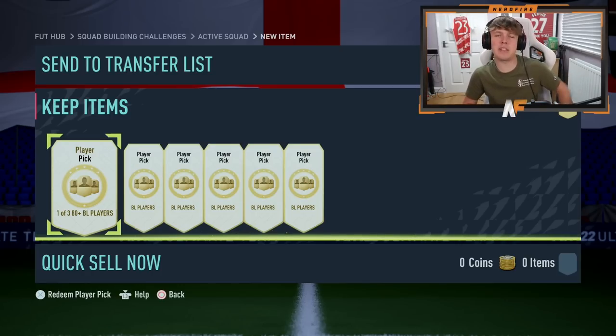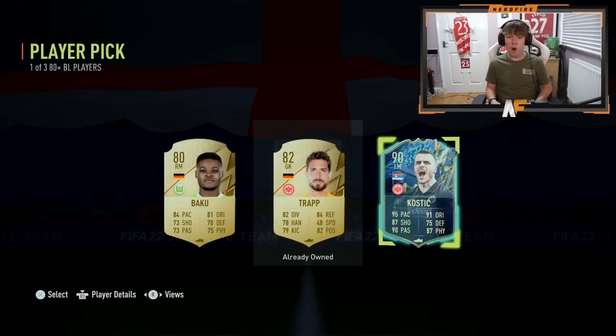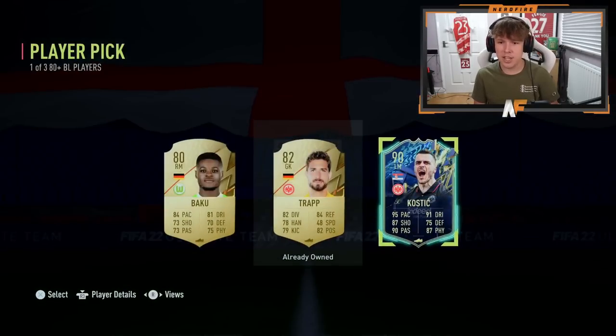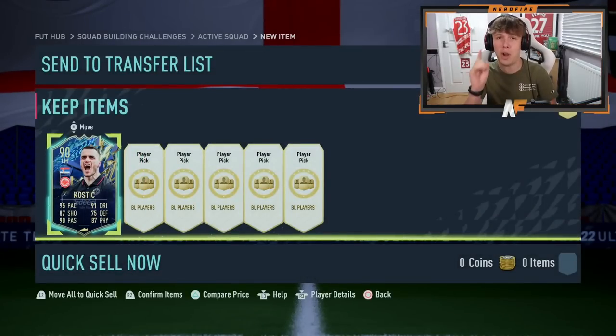They require 11 rares, whereas the Premier League one was like five rares, so maybe the luck's increased. First player pick — blue! Oh my God. First player pick and we get a blue in Kostic. Wow, that's a very good start. That is an extremely good start. I'm happy with that. That's a way to kick it off.